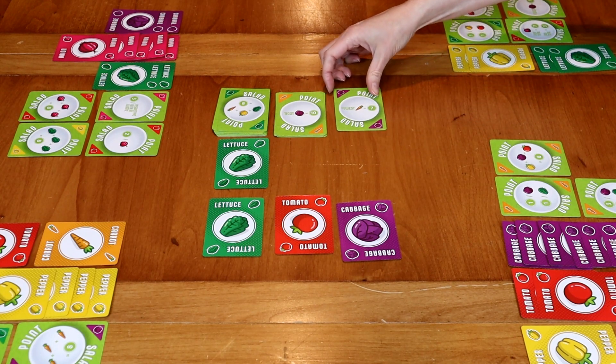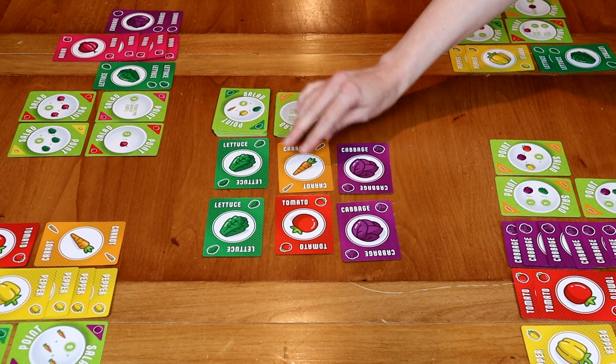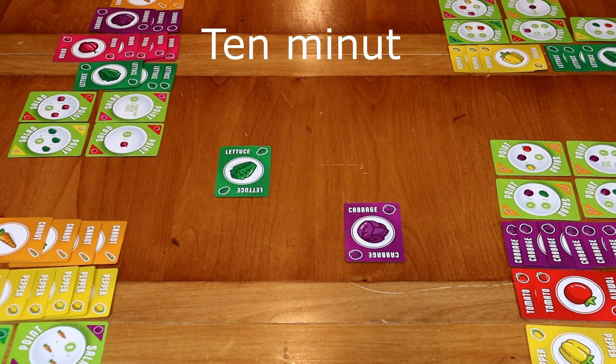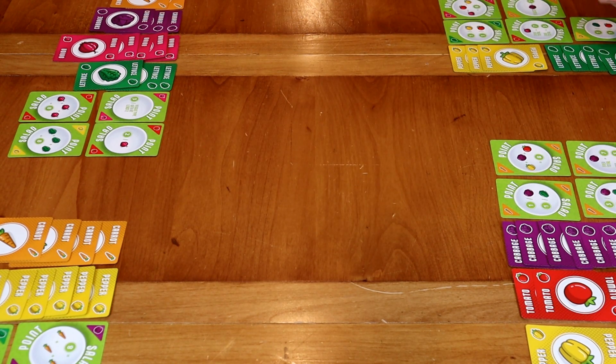When a stack is depleted, all you need to do is take half from another stack and move it over. I'll take the lettuce and cabbage — that cabbage cost me seven victory points.